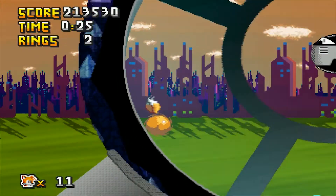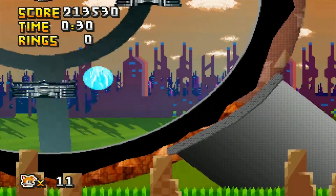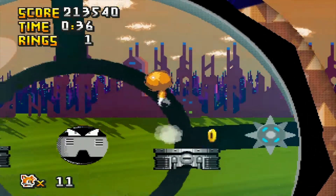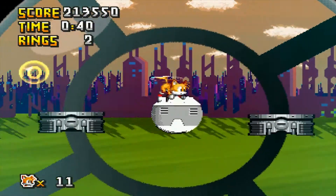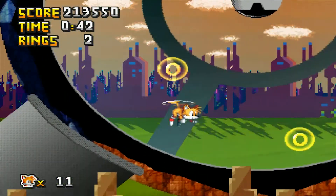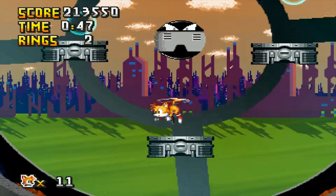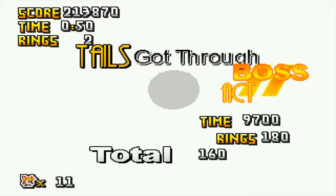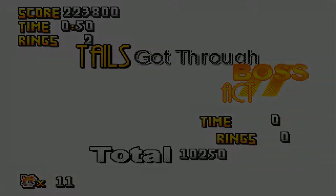Occasionally, the lasers that the spike ball shoots out will turn yellow. When they turn yellow, it's your opportunity to jump into them because you will gain yourself a free ring. It isn't required, but it's very useful because it's so easy to get hit in this stage. Make very good use of Tails' flying though — you can basically use it to jump on a platform and stay safe from the lasers. Tails' flying is basically the ultimate tool to get to areas you need to reach.